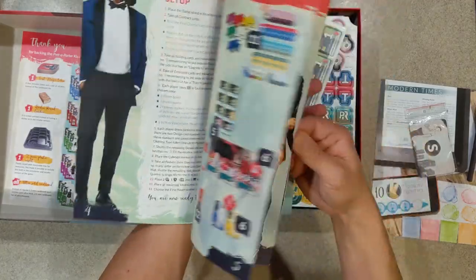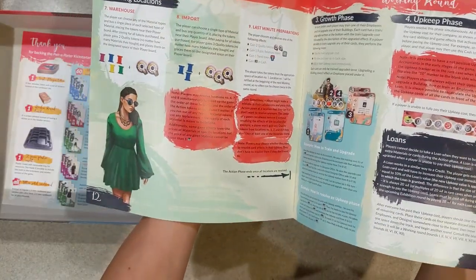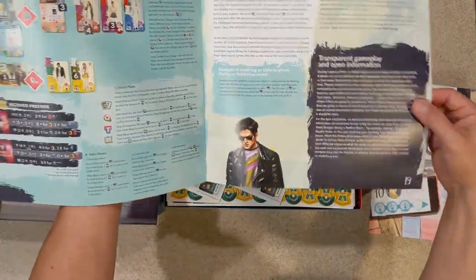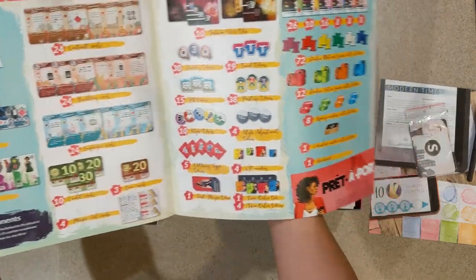Here's the instruction booklet. Lots of artwork inside — it's broken down piece by piece for you. This is a 19-page instruction book, so it is not a simple game by any means, but I'm looking forward to getting this to the table quickly.